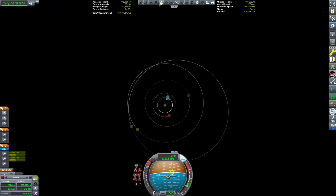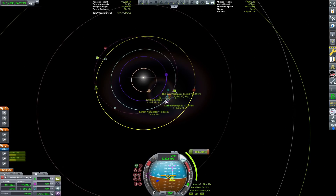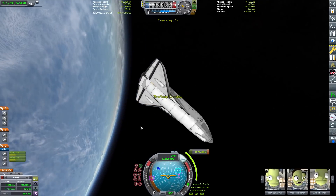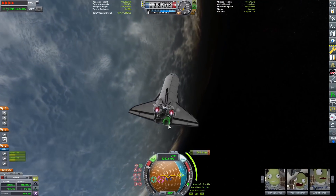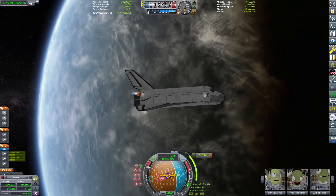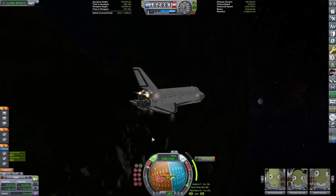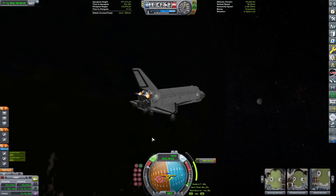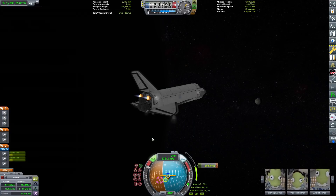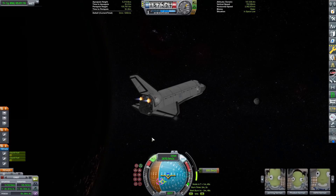The Space Shuttle is ready to do its trans-Duna injection burn to head out to Duna. The reason our Space Shuttle has enough delta-V for this mission is because I have the payload bay completely full of fuel — around 1,400 meters per second left of delta-V. Going to use the OMS thrusters. They're a mess — the thrust is slightly offset because they're at the top of the Shuttle, so the thing struggles to maintain its maneuver node and just has issues.